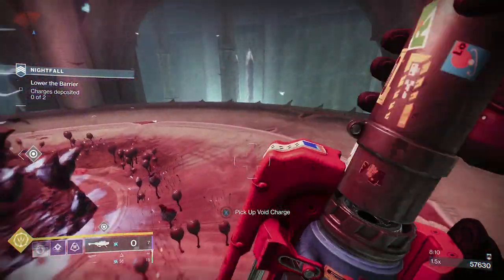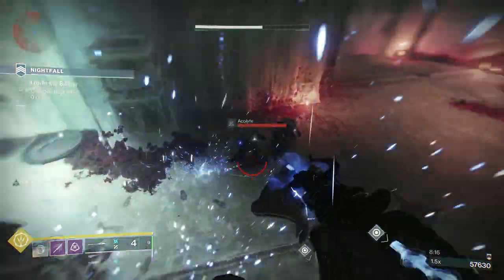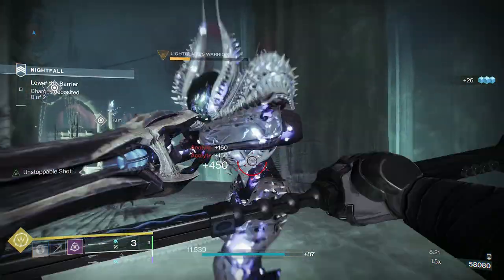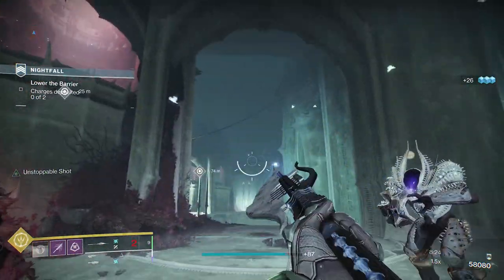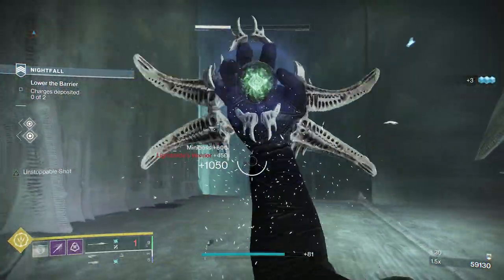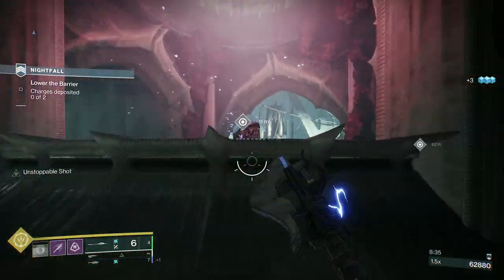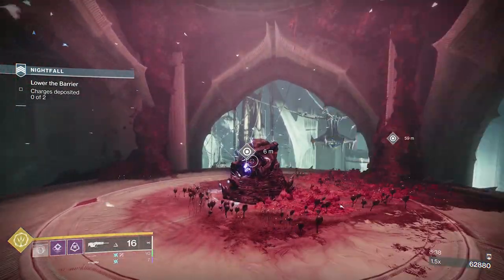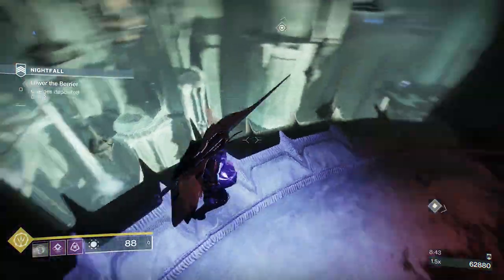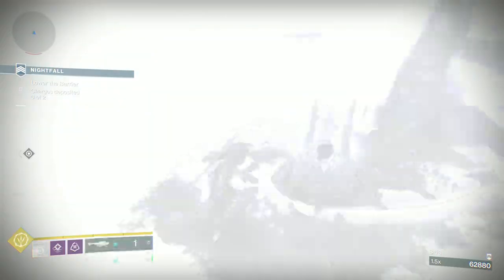When you get to the section with these two Lucent Hive, my suggestion is take out both of them before you do any kind of slamming of any orbs. The reason why is the very first time I came in here, I killed the one on the other side, finished his ghost, picked up the orb, went down to slam it — and the knight on the other side popped his super and killed me as I was slamming. I decided that was never going to happen again. So take out both of them and then it's a free and easy run just to slam both orbs.